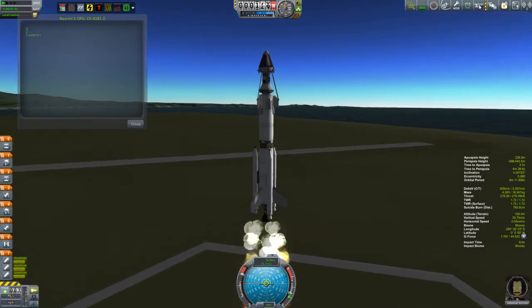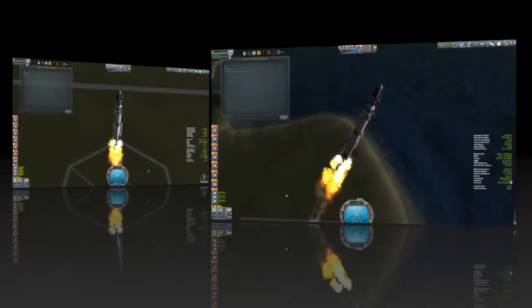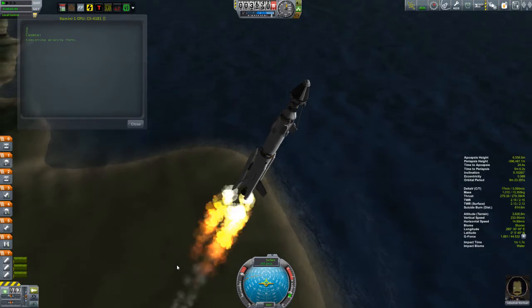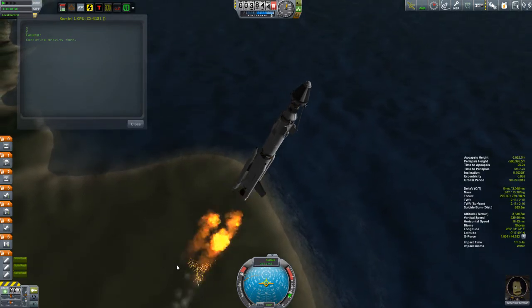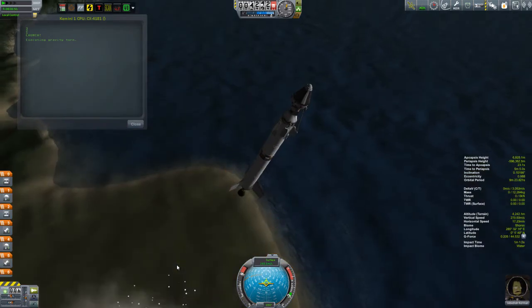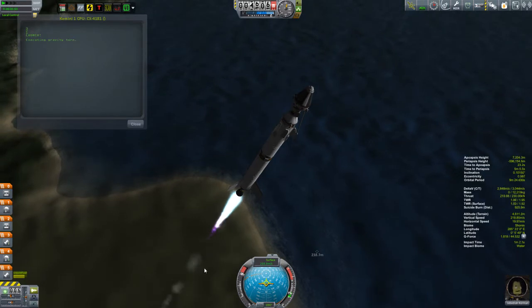I do want to talk a little bit about the structure here. What we have happening is that I didn't use a decoupler actually to join the OMS, the Orbiter, with the Ascent Stage. Instead, I used a docking port. That's because we're going to need a docking port, and I thought putting the docking port at the back would be an efficient use of parts.